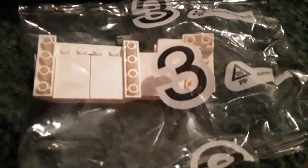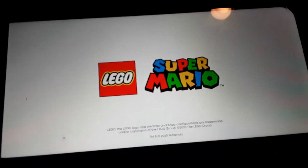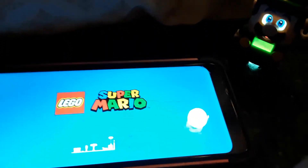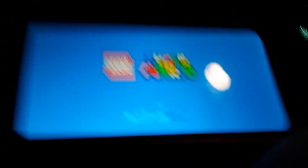Without further ado, let's go ahead and get this out of the box. Bag one must be Bom Bom. Bag two — I see some of the Clown Cart. Bag three is the rest of the Clown Cart. Let's go ahead and get onto that app — Lego Super Mario. We're also going to have to connect our Luigi. We're going to move that box out of the way. We know that Mario is stored in here.